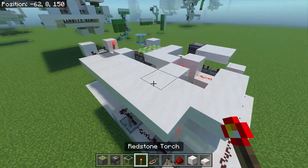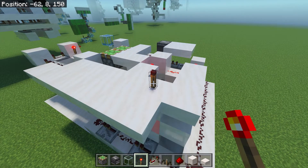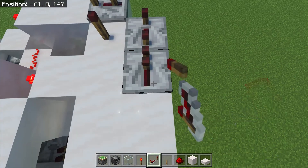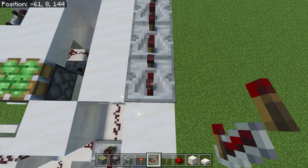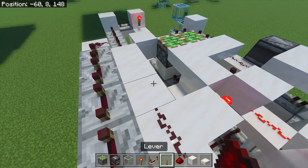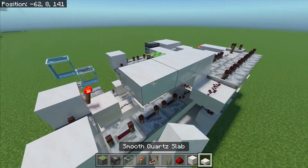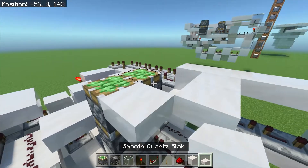Now go over here. Place a redstone torch here. Now place a redstone torch here. There's a repeater set to 3 ticks. Repeater set to 4 ticks. Along with several more repeaters set to 4 ticks, and the 5th one should be set to 3 ticks. Now place redstone dust here and there. Repeater set to 2 ticks, and 2 repeaters set to 4 ticks. Now place a block with 3 slabs coming out in this direction. Now place 2 sticky pistons here, with slabs along it like this.